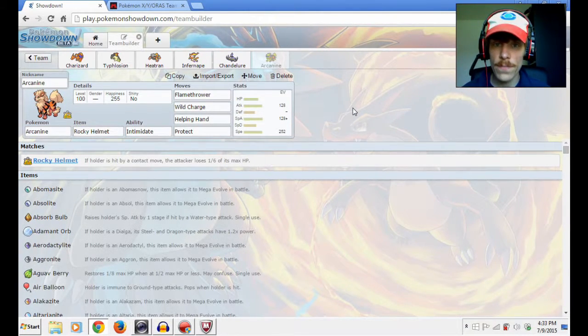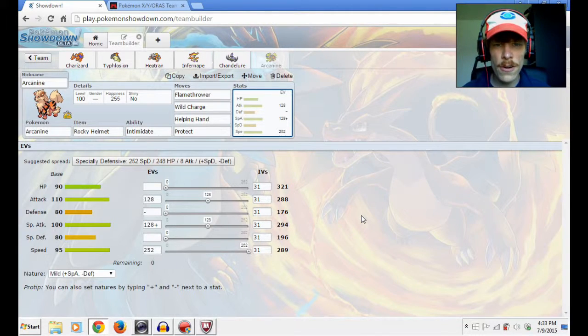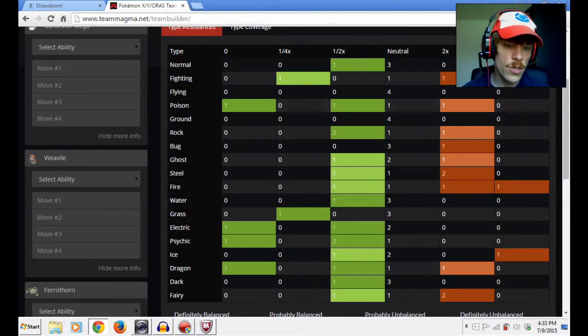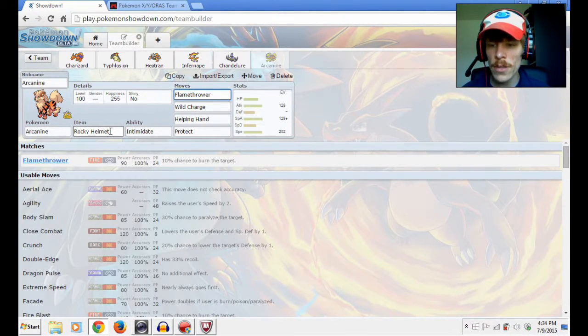That Pokemon is Arcanine. This is a build I put together — I made it a mixed attacker with max speed to outspeed a couple of those threats against your team. It works very well against opponents to a mega Gardevoir, like we said in episode two, because it has Intimidate, Will-O-Wisp, Helping Hand, Wild Charge for a physical electric type to take care of special defensive water types, and Flamethrower as the special fire type to handle physical barriers or any of the weaknesses we saw.